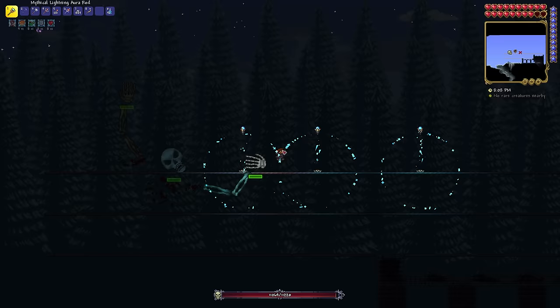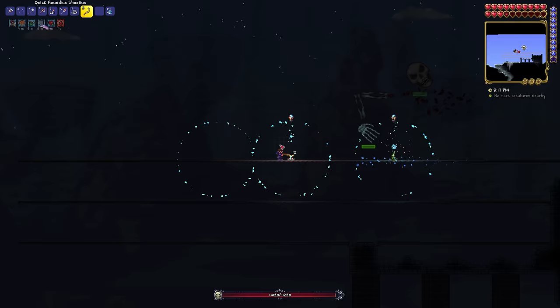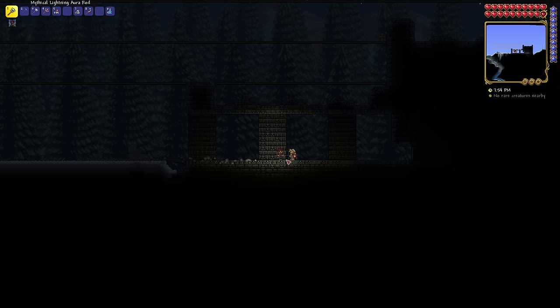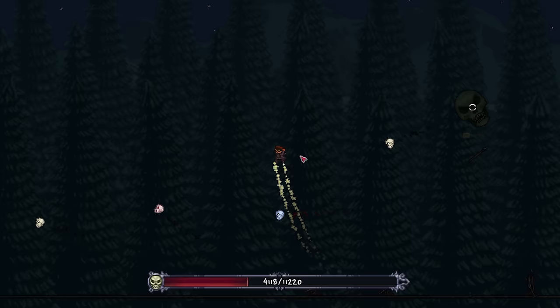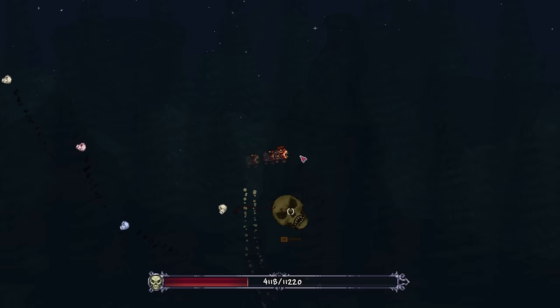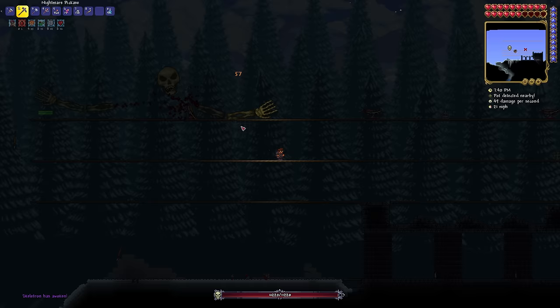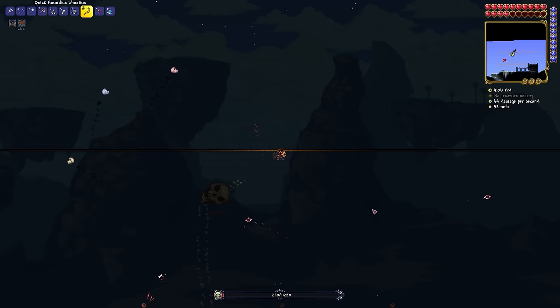Back to Skeletron. I use lightning auras at first, but this time switch to the gang. The damage is way better, but daybreak is my undoing. I try to survive Skeletron's enragement but get caught and am killed with Skeletron so close to dying. I know it's possible now, so I go again with just the gang. I only get him down to 4000 health this time. For my fourth attempt, I start with Ballisti to pierce through his hands, then once they're gone, switch to the gang. I almost die a few times, but with 19 seconds till day, Skeletron is defeated.